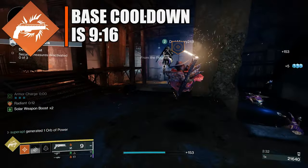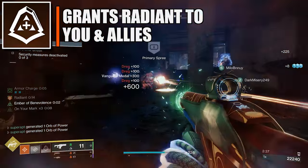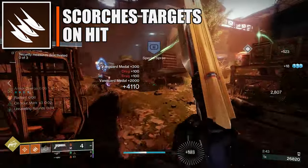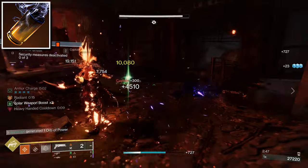For the super I am using Golden Gun Marksman. For the abilities, I chose Acrobat's Dodge — whenever you activate your dodge ability it gives yourself and your nearby allies Radiant. For the solar melee I am using Knife Trick, and for the solar grenade I put Healing Grenade.